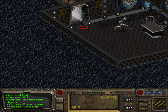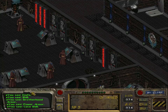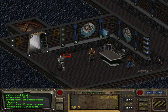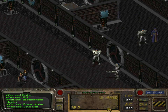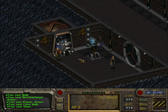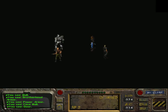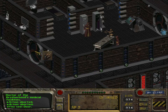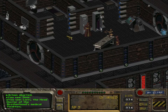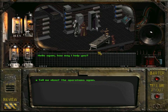We might also want to visit the surgeon. There was a surgeon — I don't know which level, maybe level four or level two — who can upgrade one of your stat points permanently. Let's do that right now. There was the surgeon — no, that's the doctor's assistant. Lori the doctor — yeah, she can increase one of our points permanently.